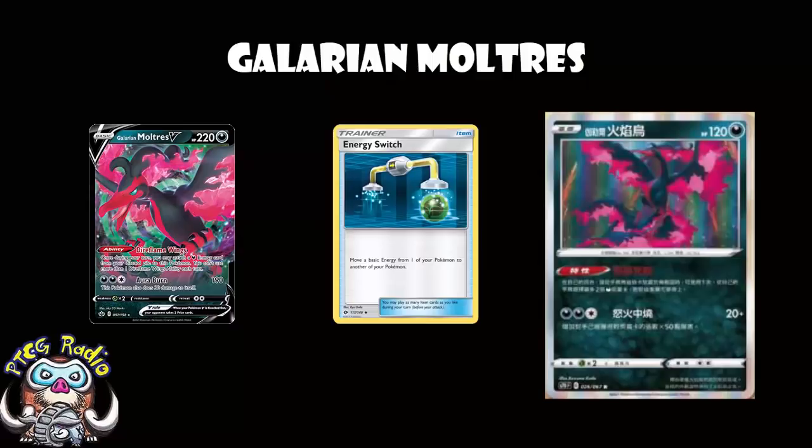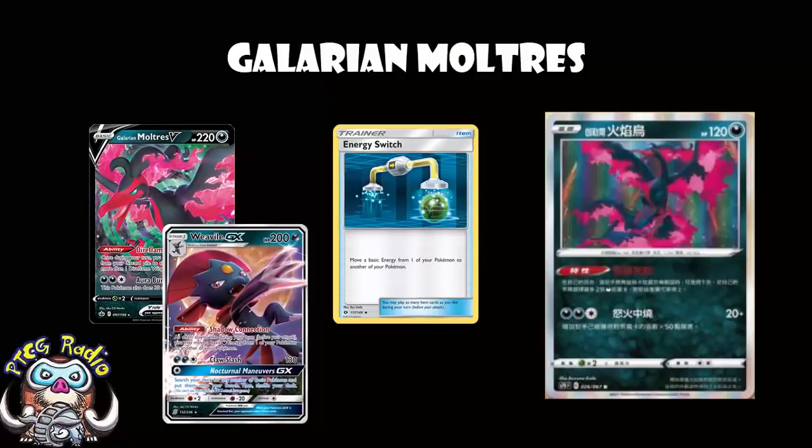The better option, by far, is Weavile GX. Weavile GX lets you just move your Darkness energy around the field as you like, but this is going to rotate out when this card comes out. Not in Japan — Japan will have it for a little while — but for us, we're going to have Weavile GX rotating when Evolving Skies comes out, which is where this card is going to be. So that's awkward.